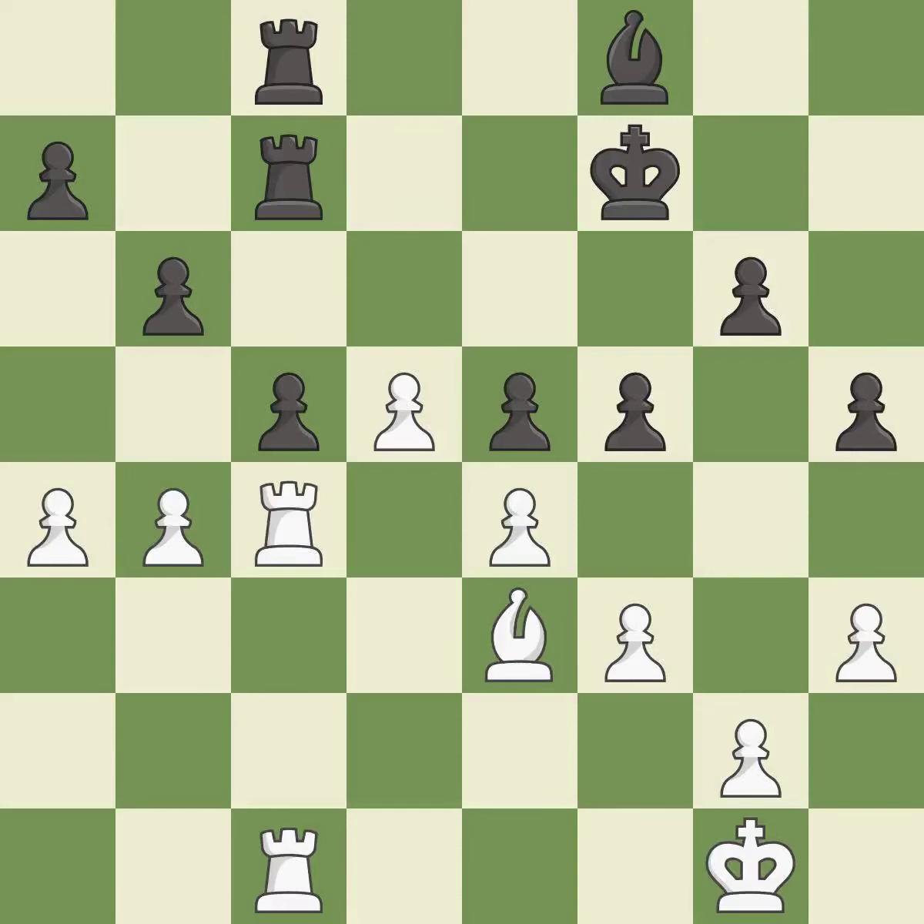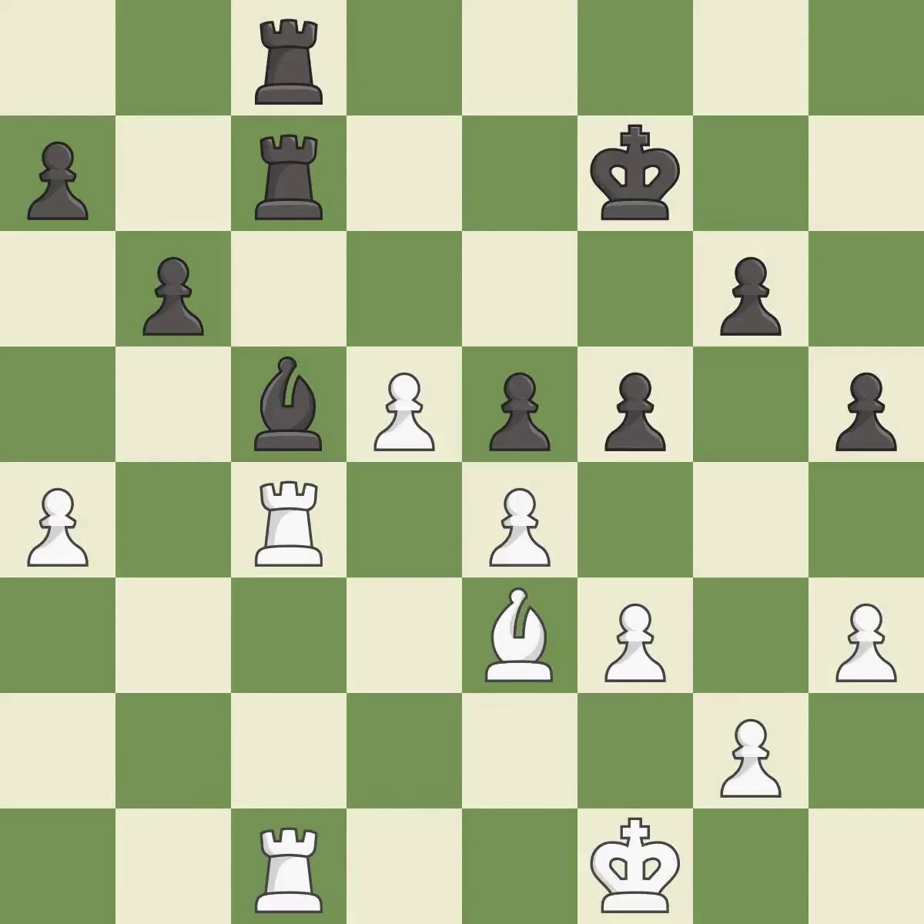One of the best moves — it is excellent. That's a sensible reply — it is excellent. This threatens to create a passed pawn — it is excellent. This is an equal trade. A solid choice — it is excellent. This reveals an attack on a rook — it is best. This maintains the balance in material with a good trade. This is the only good move — it is best. This is an equal trade. This is the start of the end game and black is equal.